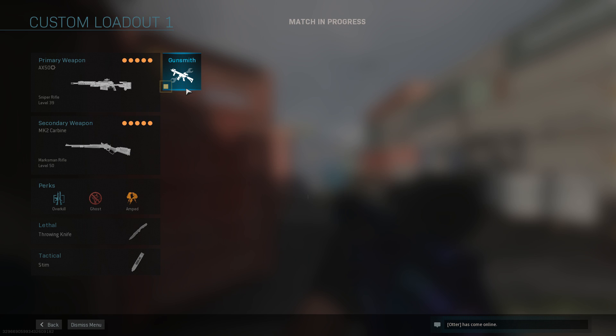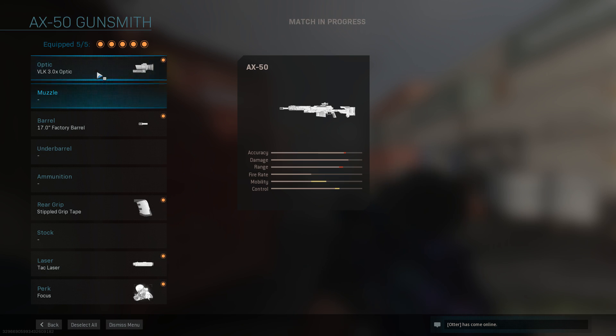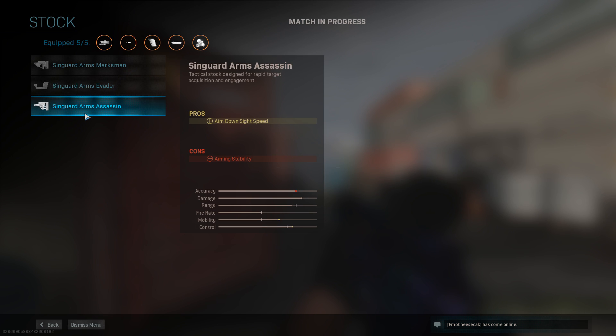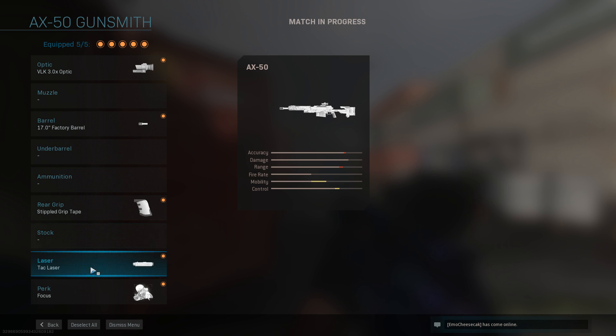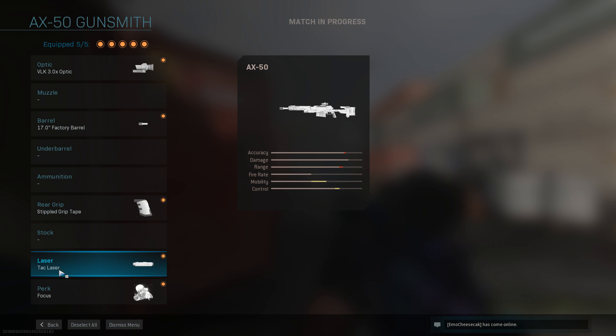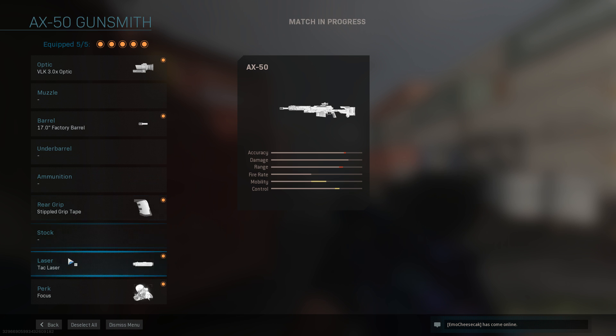So now to give you guys the class setup quick. For the AX50 I use the VLK 3.0 optic — you don't even actually need an optic, you could replace it with the Singuard Arms Assassin stock. I don't use a muzzle. For the barrel I use the 17-inch one for faster ADS speed. I don't use an under barrel or ammo. For the rear grip I use Stipple Grip Tape for faster ADS speed. The laser I use is the Tac Laser. For the perk I use Focus because flinch in this game honestly sucks, but you could replace it with Sleight of Hand if you wanted.